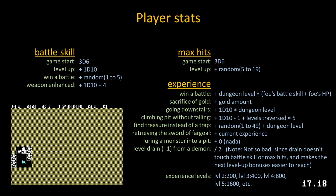Player stats are simple. Fighting is governed by battle skill and maximum hit points. At certain thresholds of experience, a player's experience level increases, which in turn increases battle skill and maximum hits.